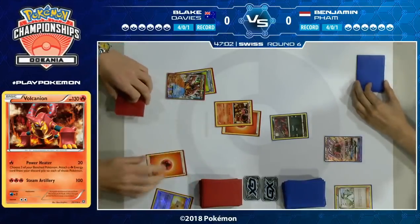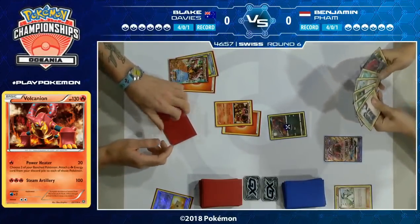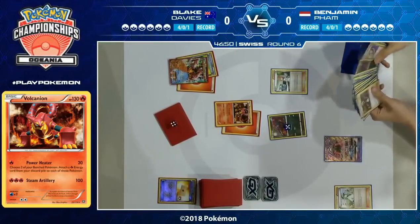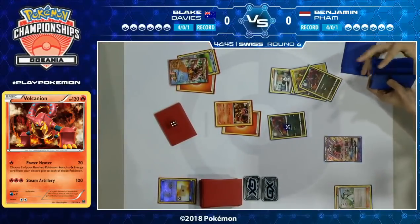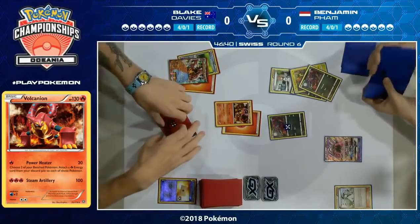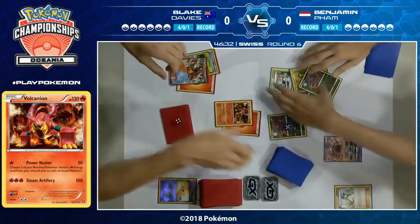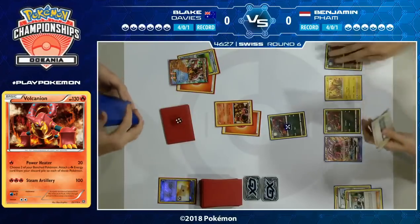Blake's hand is awful — it was four energy, three energy, and a Guzma. He was actually trying to figure out if he should play Guzma and attack the Tapu Lele or just play the Float Stone and retreat, and he opted for the Float Stone to hit the Zorua. His hand is just terrible. The 50 damage on the Zorua is still relevant though — a Choice Banded Volcanion attack will then do 160, exactly enough for the KO.